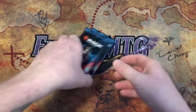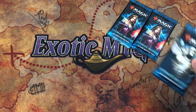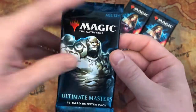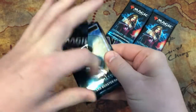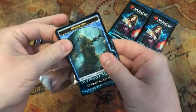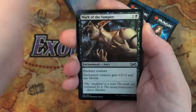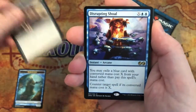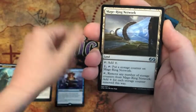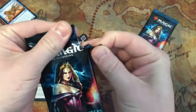We obviously want to get two Lilianas and a Karn, right? Let's open the odd man out first. Here we go — good luck to our winner, wish everyone could win but that's just not reasonable. Mark of a Vampire is the foil and a Disrupting Shoal is the rare. Nothing special — the odd man out, the bad pack, is out of the way.